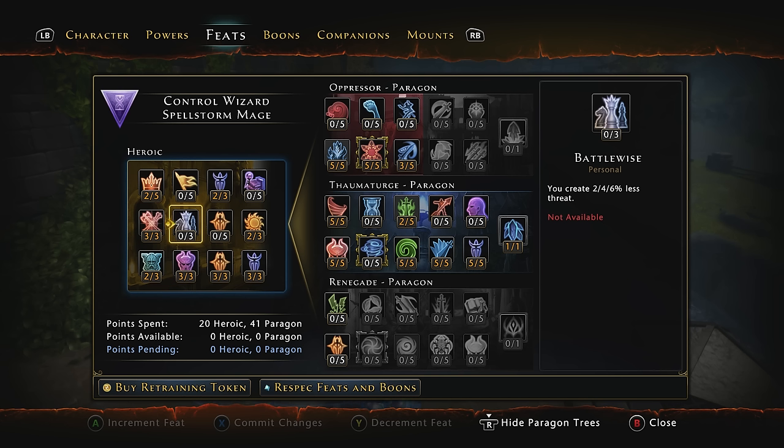Battle-wise, you generate less threat — that's not going to help us at all since we generate a massive amount of threat in the middle of all enemies, so 0 of 3, it's a waste feat. Wizard's Wrath is a very important feat that some people overlook. For this build you pretty much have to use it: 3 of 3 in Wizard's Wrath. For your area of effect powers, deal an additional 3% more damage. Keep that in mind because it's going to get a little tricky with feats later on.